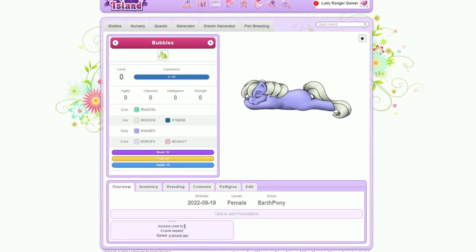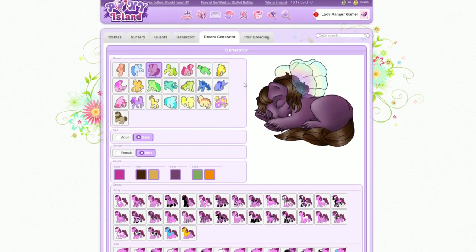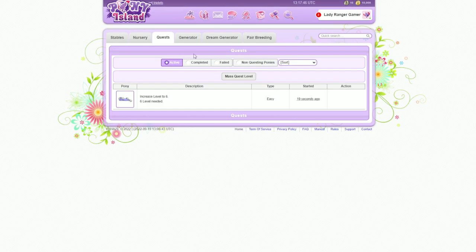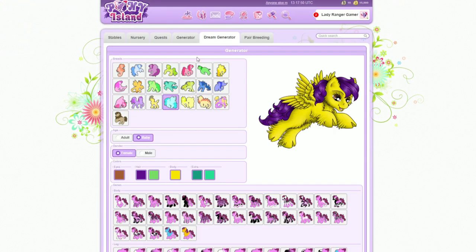Quest: increase level to six. How? Well, what's a dream generator? I keep finding stuff now. So we've got a generator, and there's quests. What can I do? Mass quest — I don't know what this means, what is quest level? Let's just go one step at a time. Let's go dream generator.